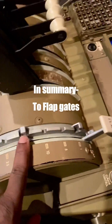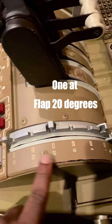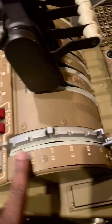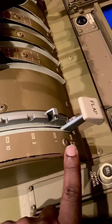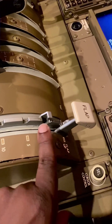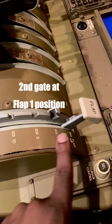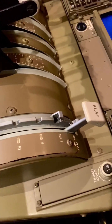So these two gates: one at flap 20 to stop the pilot inadvertently selecting flaps 10 or even flap 5 in a go-around before the aeroplane attains good flying speed; and one to stop going past flap 1 to up, because that's where the last of the leading edge devices retract — and you better have the speed, otherwise you might stall.